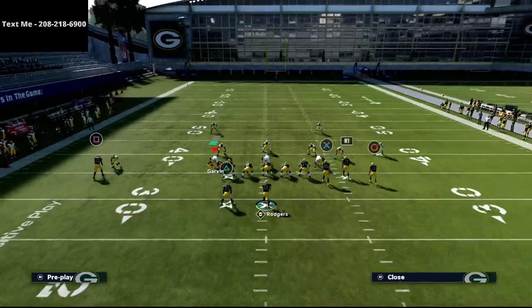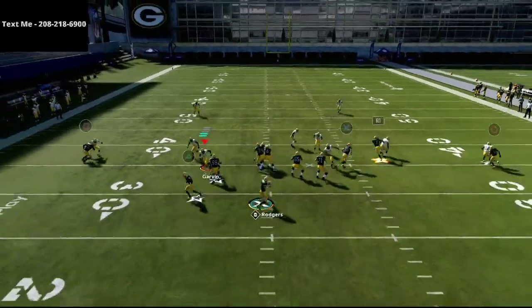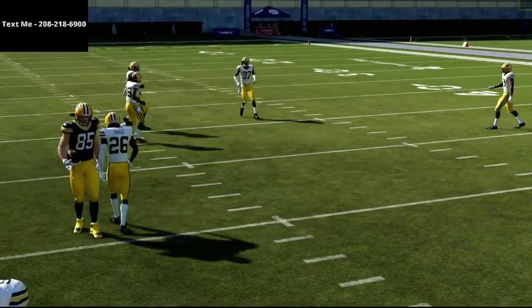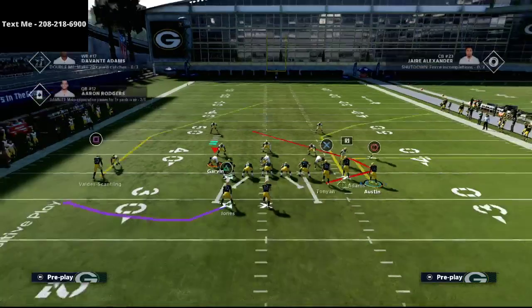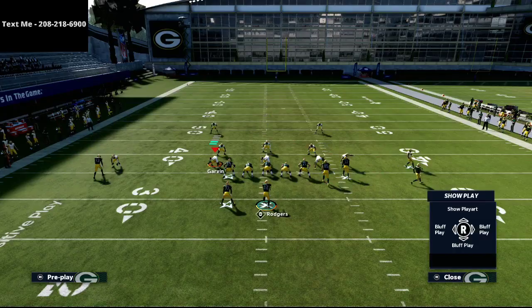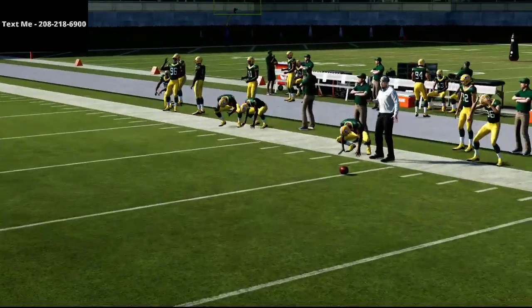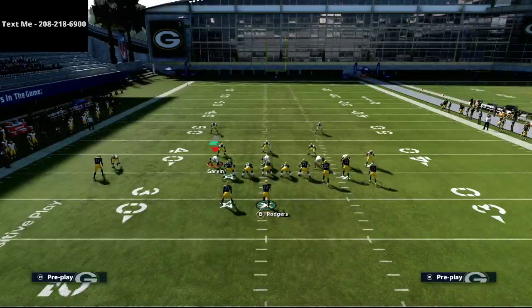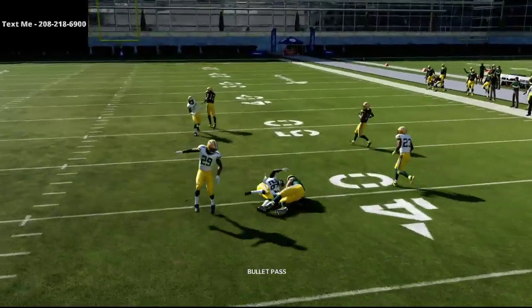The beautiful part about this play against man-to-man coverage is the tight end trail route will almost always get open — it's very difficult to guard. If you're the user, you can see that little trail route come in and possession catch it for a quick gain. You can also throw it early: snap and throw to the tight end quickly and there's going to be a window. If you work on your timing a little bit, you can snap and throw it right there for a quick gain.